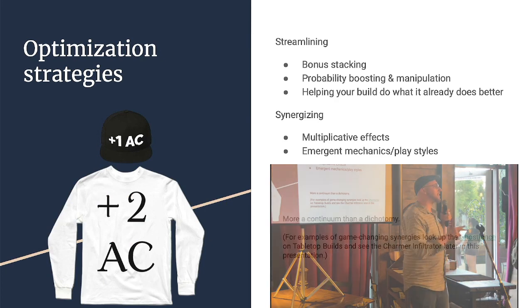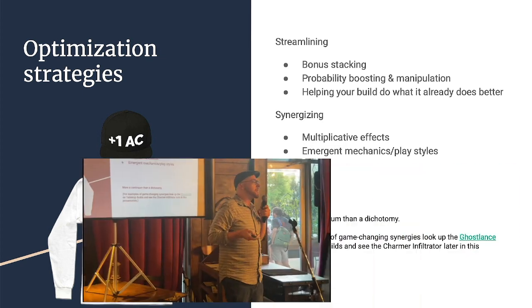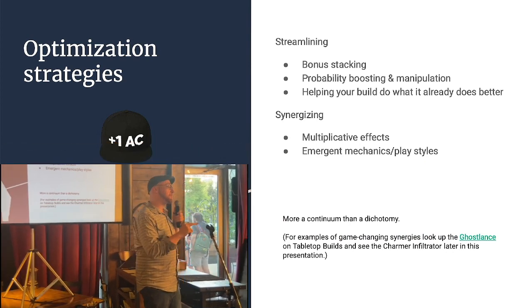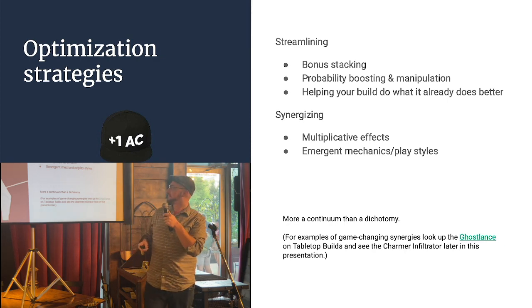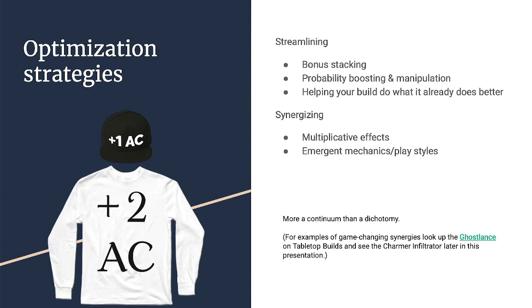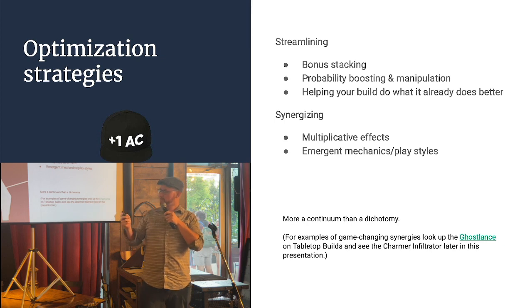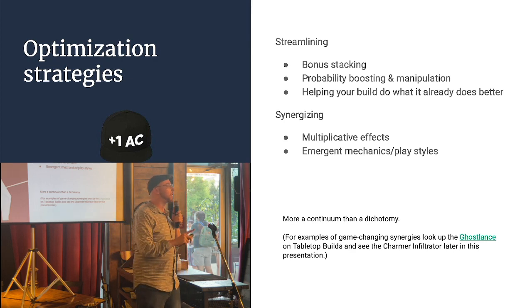There are two general approaches I like to describe optimization as: either streamlining or synergizing. Streamlining means making the stuff your character does happen more effectively — for example, giving yourself advantage on attack rolls, or stacking your armor class bonuses so that you're harder and harder to hit. For examples of game-changing synergies, I'd recommend the Ghostlance build on the Tabletop Builds website. It is wild.